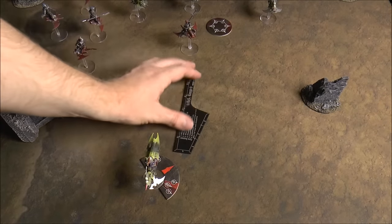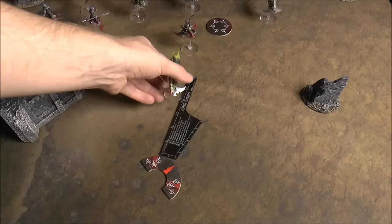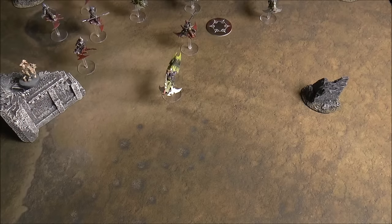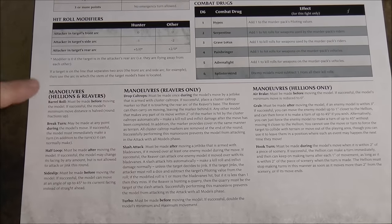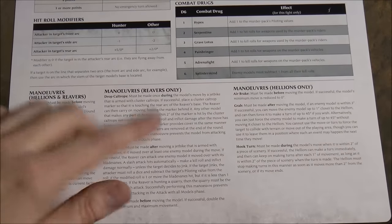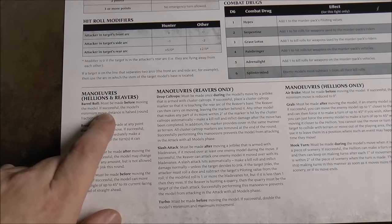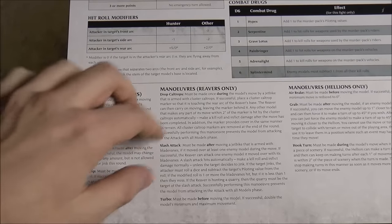You'll close the gap pretty quickly with a minimum six-inch move. After all movement, you proceed to attacks and roll off to see who attacks first. You can also do a maneuver. There's a list of maneuvers both Hellions and Reavers can do, plus some faction-exclusive ones, with some requiring specific equipment. For example, a barrel roll must be declared before moving and, if successful, halves your minimum movement distance.